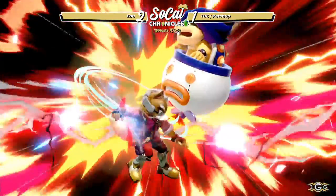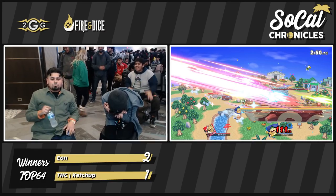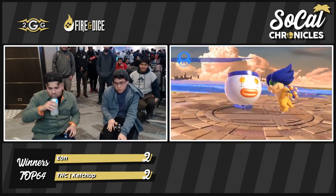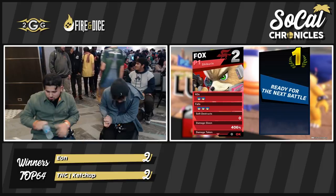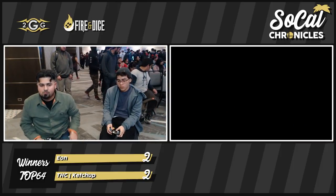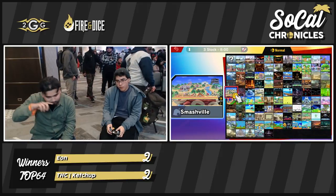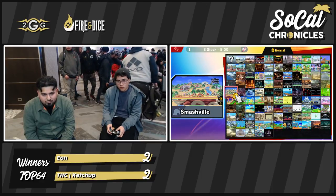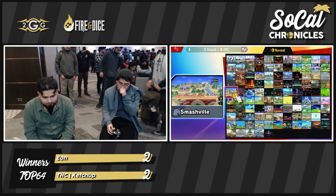Forward air keeps him off stage, another forward air into another one — and Ketchup clutches out game 4 against Eon. You can see the frustration in his eyes. He is tired of having to fight this game plan that Ketchup has been setting for. Ketchup wants Eon to start holding shield, to time him out, to tire him out. You can see that there's now frustration in Eon's mind. Things are a little bit different now that Ketchup has momentum in game 5. This is quite literally the fight of attrition now — Eon gets his momentum, but then Ketchup starts slowing it down to the point where Eon's starting to fish for stuff.